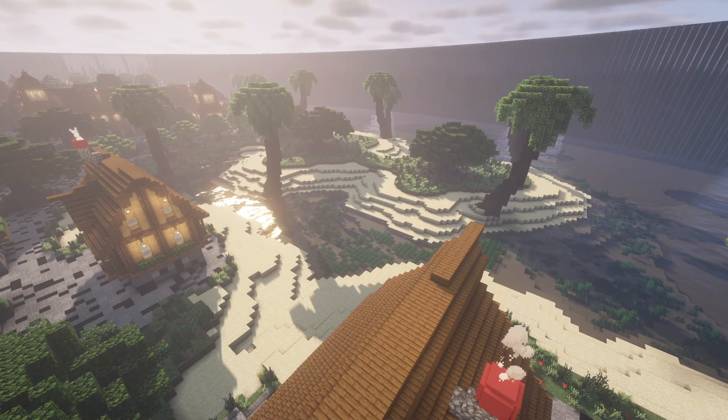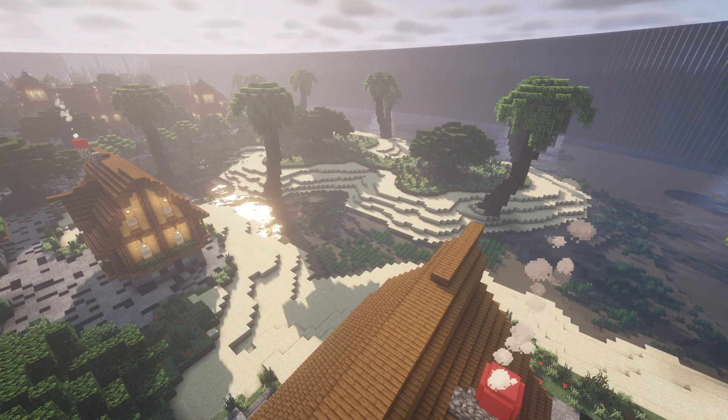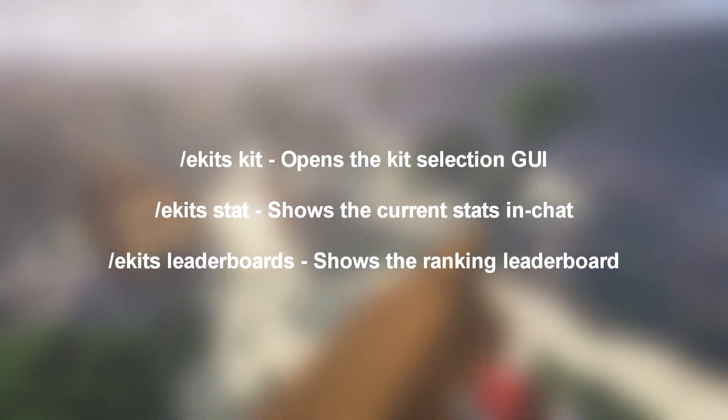Elite Kits features a Kit Unlocking GUI, Kit Selection GUI and a fully customisable list of kits that you can modify to your server's liking. The main commands for this plugin are slash ekits kit, slash ekits stat and slash ekits leaderboards.